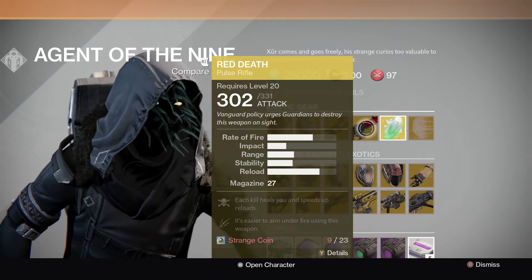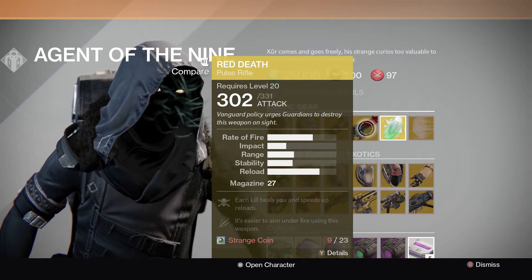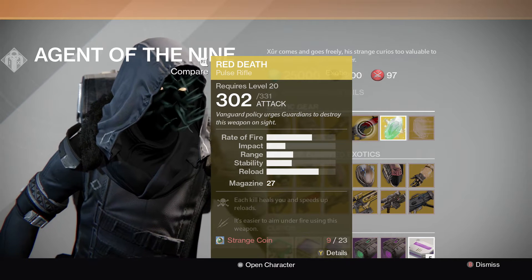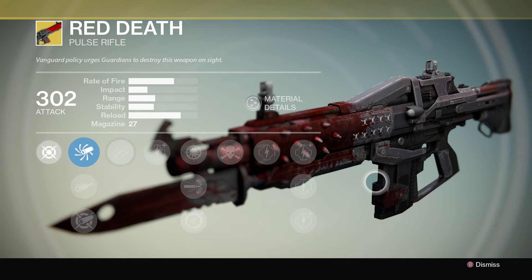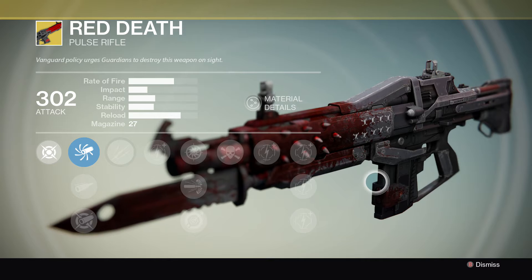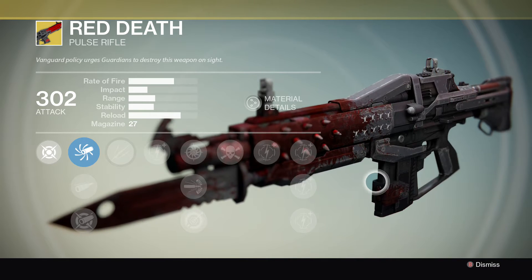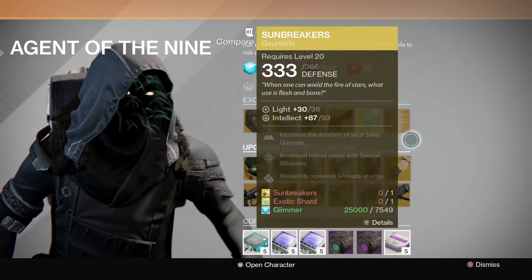Each kill heals you and speeds up reload, and it's easier to aim using this weapon under fire — definitely a good gun. Seeing as the 1.1.1 buff came out recently, from what I've heard a lot of pulse rifles, especially the Red Death and the Bad Juju, have been seen a lot in Crucible, pretty much because they're extremely useful nowadays.